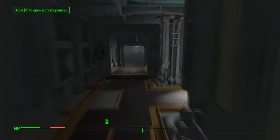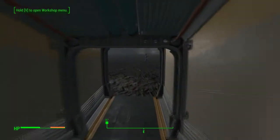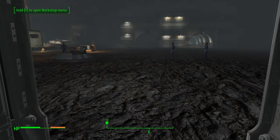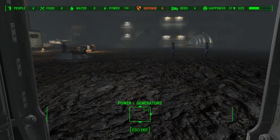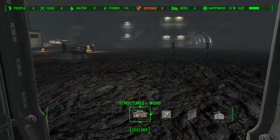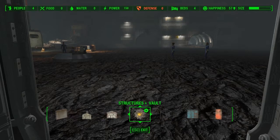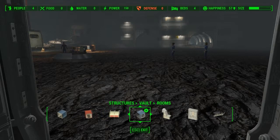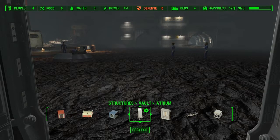I think what we should probably do first is try to build this atrium. So you come down here and then, boom - atrium, centerpiece of the vault. Let's get back into build mode. Is that a structure? We do have a vault structure now - domestic, utility, wide halls, rooms, atrium. They have an actual atrium sub-tab.